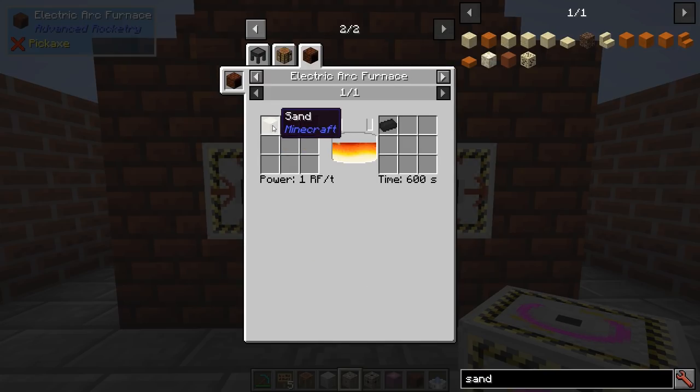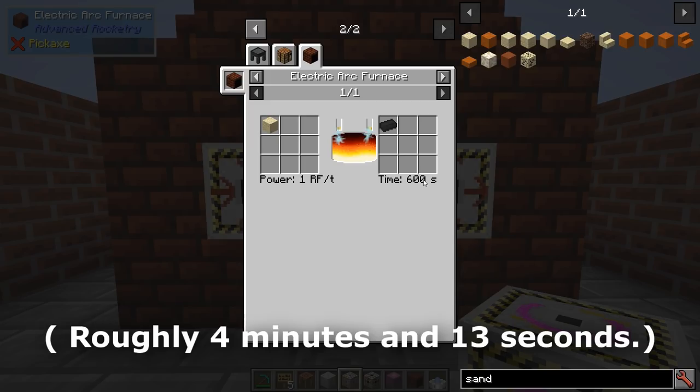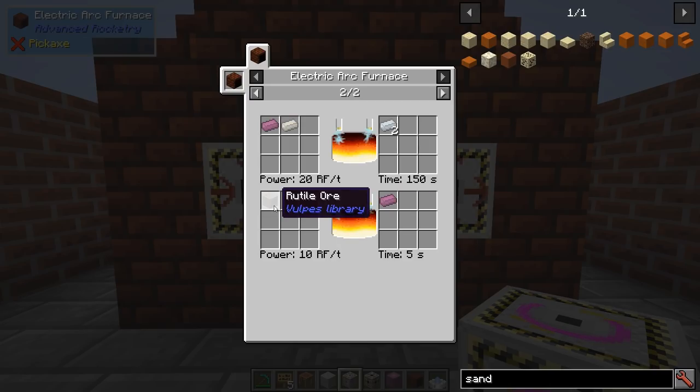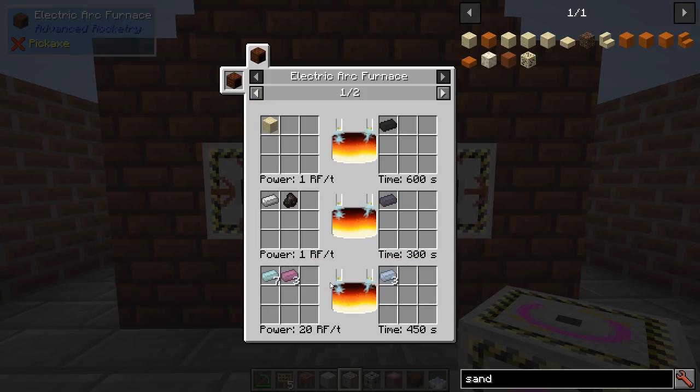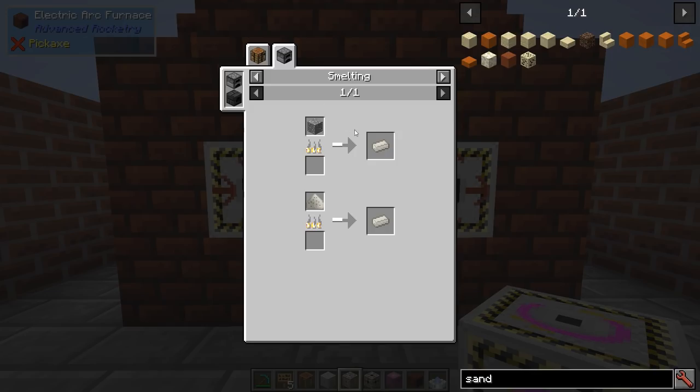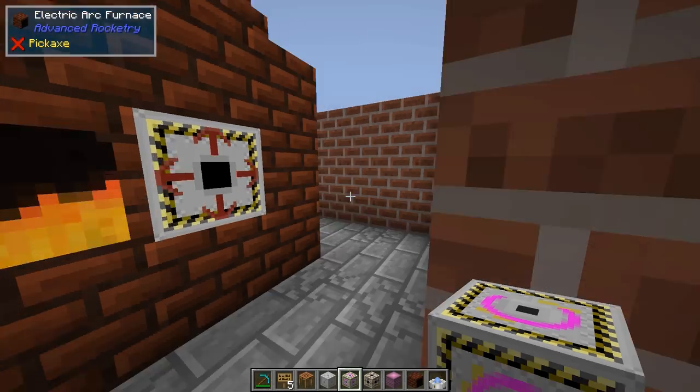This sand will turn into silicon. Sand gives you a silicon ingot, and 600 seconds is probably at 1x speed - so now sped up it will take half as long or so. There are a few things you can make in here: if you combine iron and charcoal, you will get steel. If you go with aluminium and titanium, you will get titanium aluminide. To get titanium, you throw your rutile ore in here - that's where the titanium comes from. Then you can refine titanium into alloys with aluminium, or using iridium.